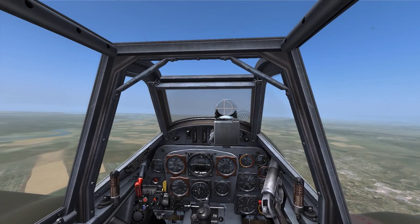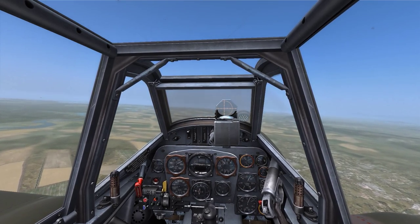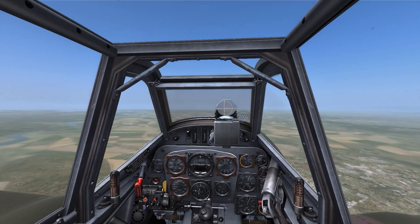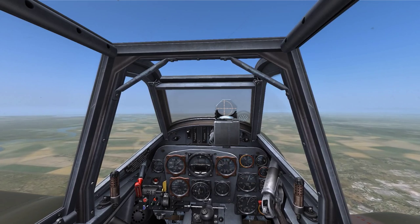This is Banjo, and today I'm going over navigation in the BF-109 in DCS World. Navigation is done much like it is on any other period aircraft, using just a standard magnetic compass. There's no gyro on this particular aircraft as there is in the P-51.